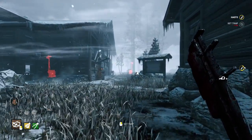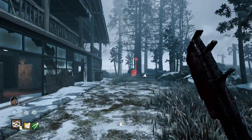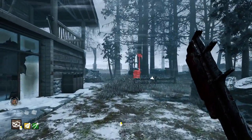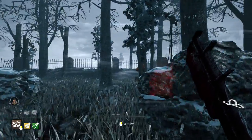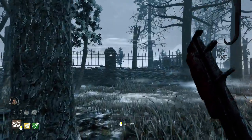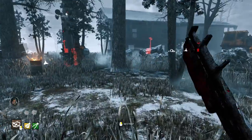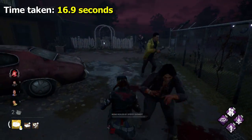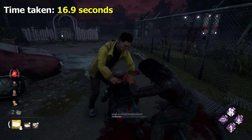Trapper interestingly did manage to push just ahead of the other 4.6 characters. With his Coffee Grinds addon, he gains 5% haste at the very start after setting a trap. As the timer does not start until the wall is left, this shaved off 0.1 second, making his time 16.9 seconds — just quicker than the other 4.6 killers at 17 seconds.